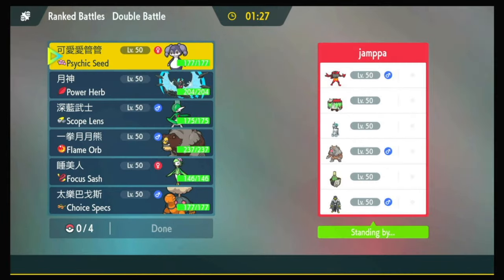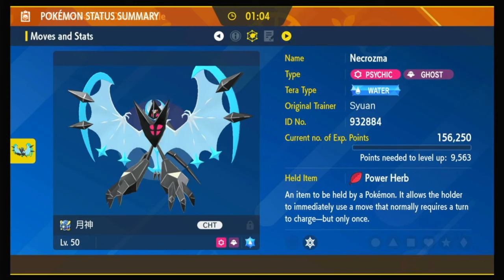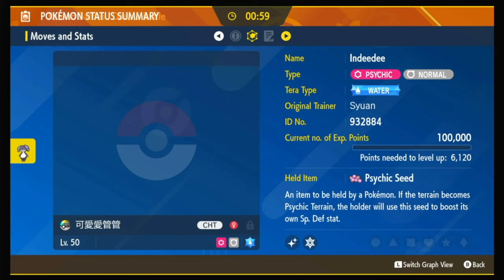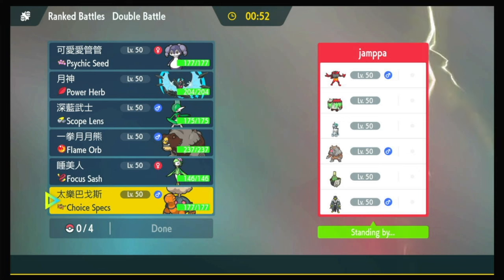We've got an Ice Rider Calyrex matchup with Blood Moon. They've got two Grass types with Rage Powder. My Torkoal is slower than everything they've got, so my Trick Room is better than their Trick Room. But my Psy Spam isn't that great — they've got two, maybe three Dark types. So I might just leave Psy Spam and start blasting. Do I have Trick Room? I do not have Imprison.